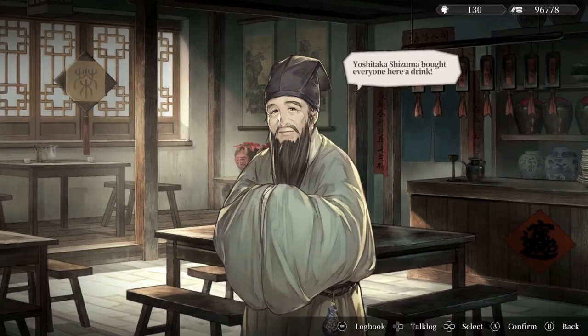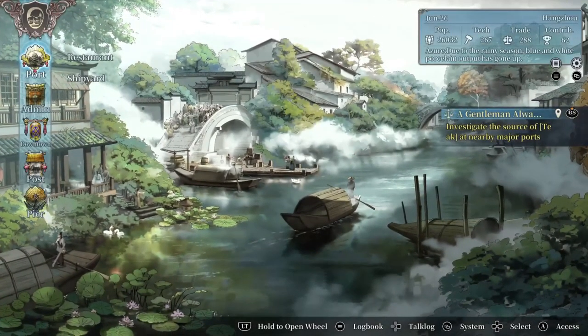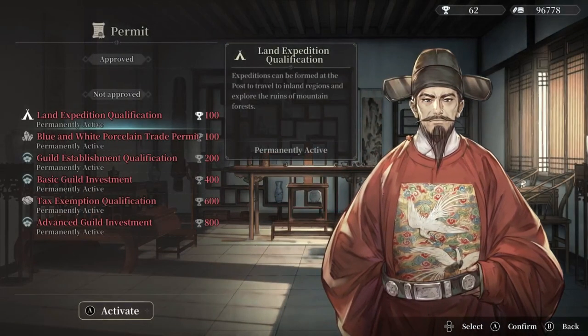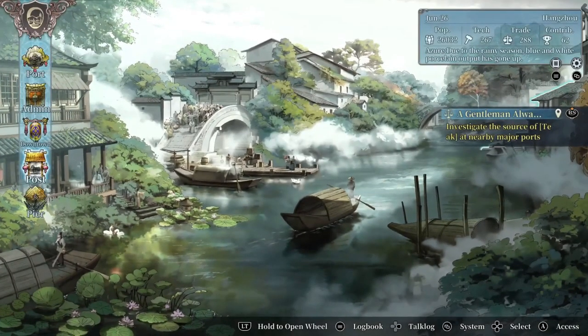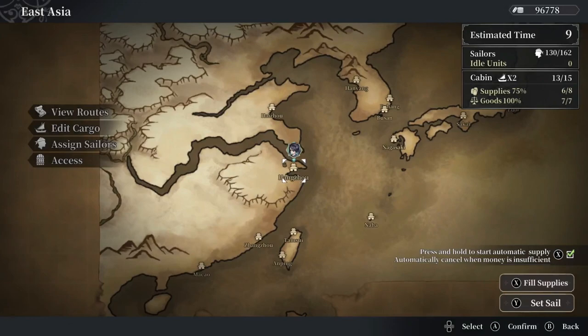Let's stop in the restaurant. I love that I can treat 130 guys to a drink and it only costs me 100. There's a land expedition here, but you need to head into the local government office — you need a permit. A permit is based on contribution to the port — like trading goods, stuff like that. Right now we only have 62. Going to the guild and doing contracts is the easiest way to get it. I'm still looking to offload these goods.